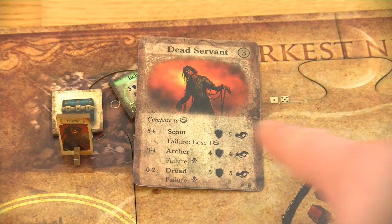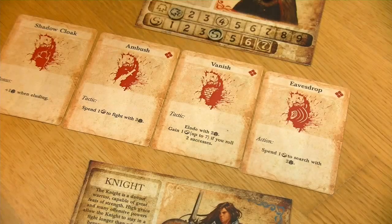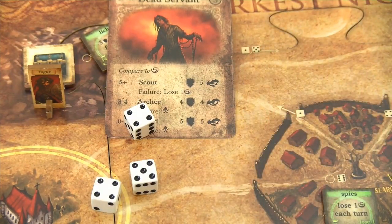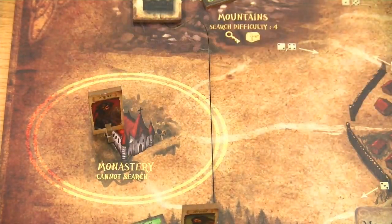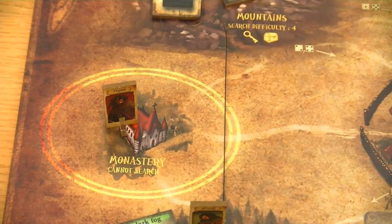He encounters an archer with a strength of 4 and an awareness of 4. That's a no-brainer for the Rogue as he is allowed to roll 3 dice in total when eluding, and he would even gain a secrecy if he manages to roll 2 successes. We are looking for 4s or more here. Not a problem - he eluded the dead servant and can claim an additional secrecy. As his action he will just move into the Monastery, and as he is already at 5 secrecy he is not allowed to gain an additional point for this movement.